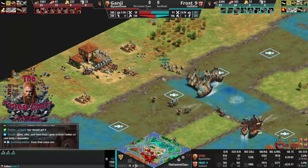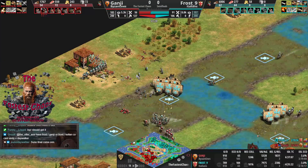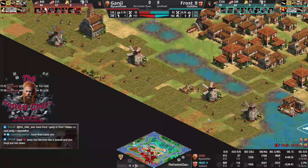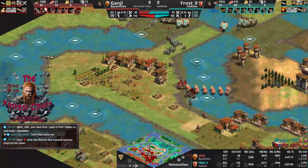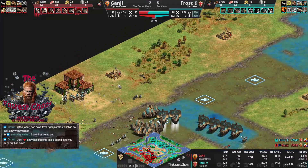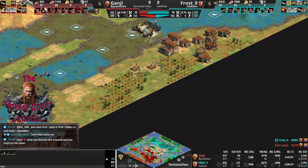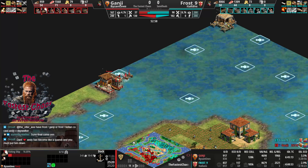I feel like Frost had way more wood lines in the back. How could Ganji place so many farms back there? I think Ganji went on the wood earlier — he cut a lot of it. Frost was back there with 60 villagers and hadn't cut half of it, so Ganji has way less wood there. The two middle edge islands are so important. Frost is controlling both right now. Ganji is still cutting wood there very sneakily.